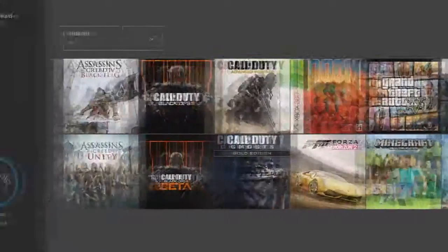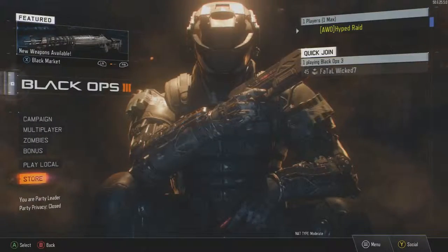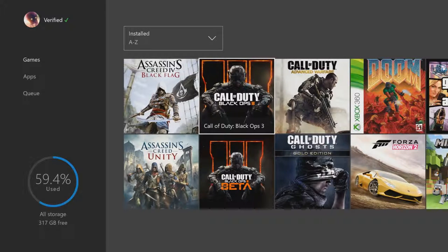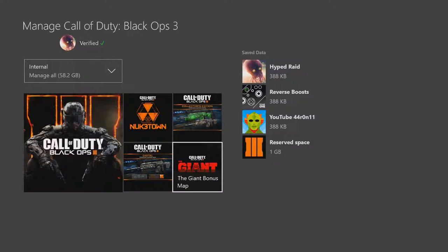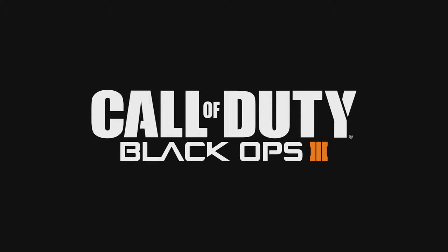We'll look at the queue, see if anything's there. Black Ops did not refresh — we'll let it refresh real quick. Okay, go back to My Games and Apps, let's just make sure it is there. Not in the queue. Should have downloaded. Let's try Manage Game. Okay, we've got the Nuketown bonus map, we've got the digital personalization pack. It should say season pass — who knows. Let's just go to the game real quick. Maybe I have to go into the store and hit Free and then install it.